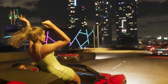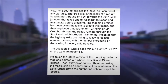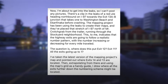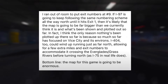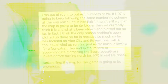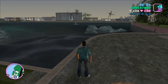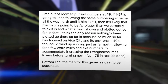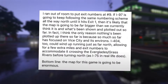The question is, where does this put exit 12, exit 11, and all the exits going up to 1? Extrapolating from exits 14 and 13 on the mapping project's map using the grid as a guide, exit numbers run out of space at hash 9. If I-97 follows the same numbering scheme all the way north until exit 1, the map is likely far bigger than currently estimated. I-404 could wind up running just as far north, allowing extra miles to accommodate it crossing the Everglades grass rivers before turning north, as I-75 does in real life. Bottom line: the map for this game is going to be enormous.